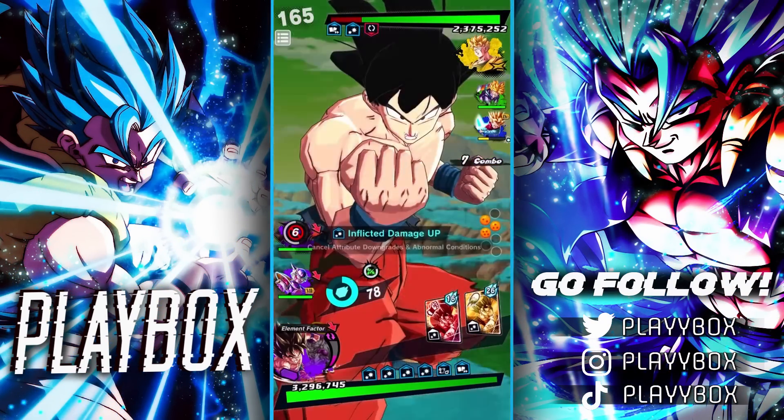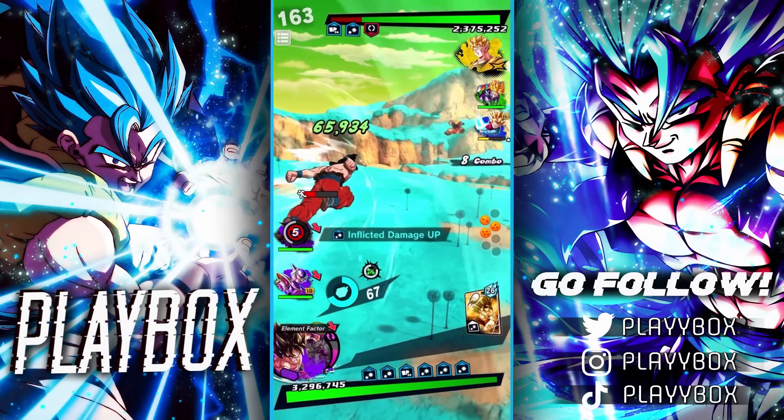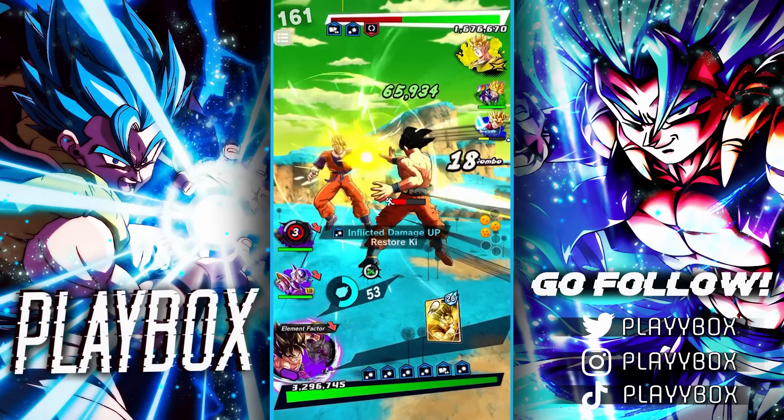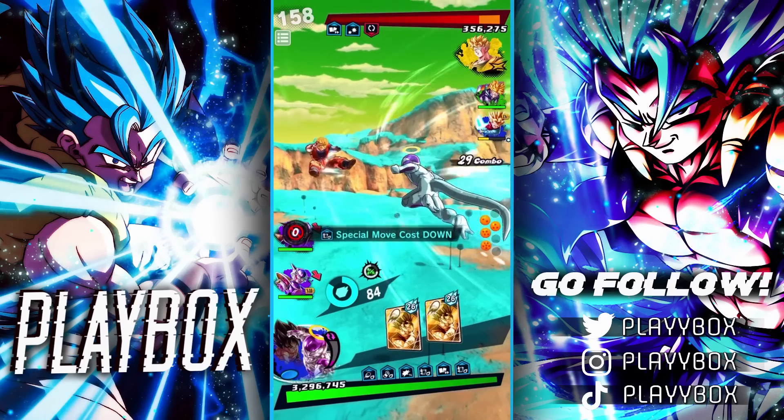Let's go for this green card. Let's see if we can get Ginyu back in as soon as possible. We're going to be getting a lot more blue cards because of the Frieza. He's most likely going to switch — oh, he doesn't. That's a lot of damage. Let's switch here.